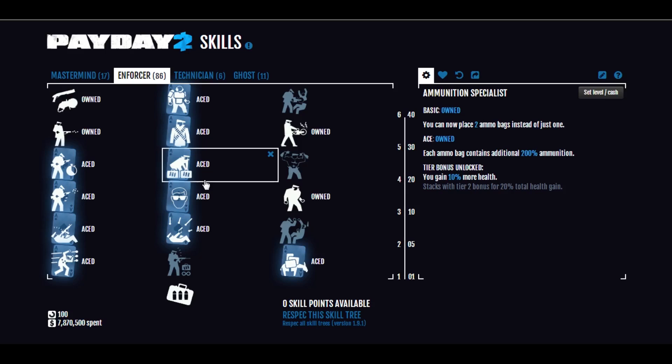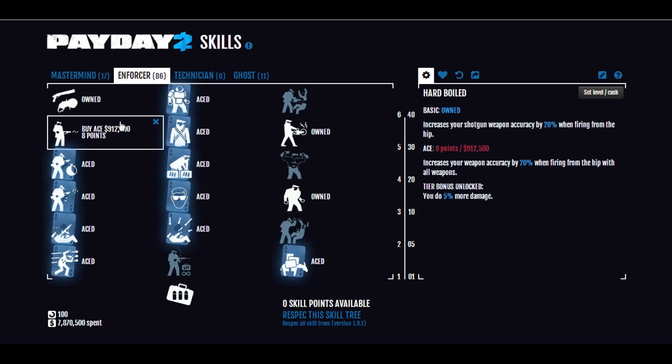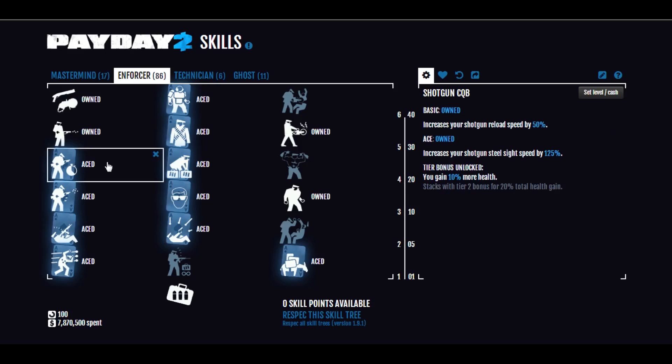Ammunition Specialist Aced is an incredible ability — you have two ammo bags that have 200% additional ammunition in them, effectively tripling the supply. These almost never run out. Next we have Hard-Boiled Basic — you only need Basic with this build. It increases your shotgun weapon accuracy when firing from the hip. I'll explain why it's so important soon, and why you'd think that since you can go into steel sights so quickly, you'd just use that instead.